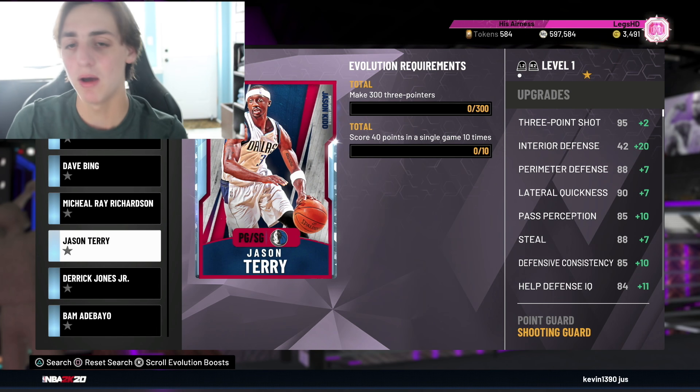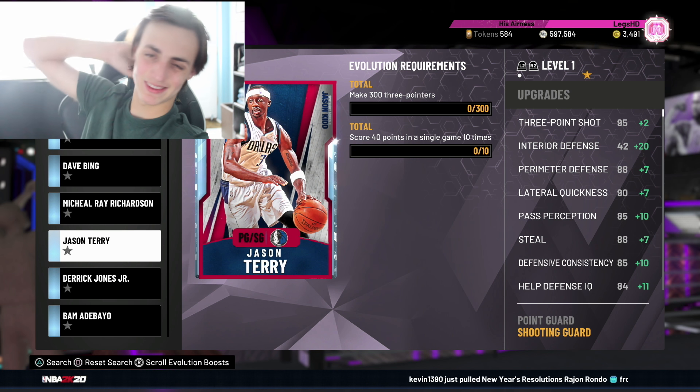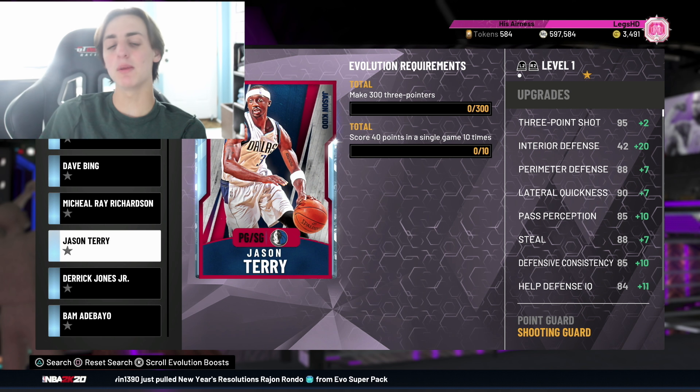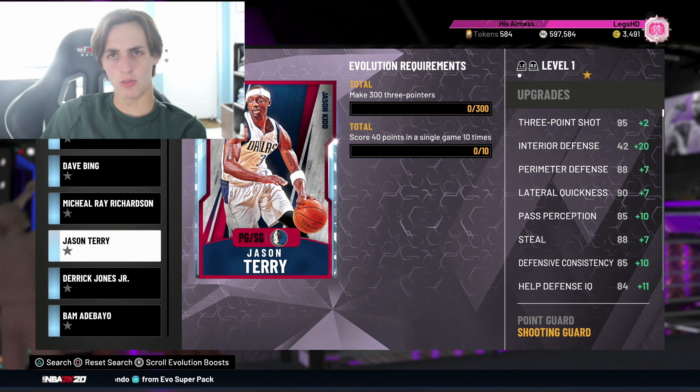Going into the Diamonds — I put Jason Terry in here because he literally evolves to an Opal card. That's why I included him. Even though he might be undersized, his release is still good. It's a W. It's Jason Terry.